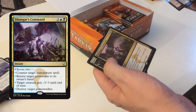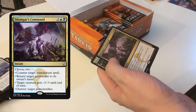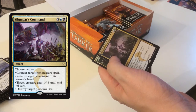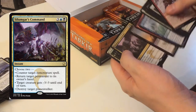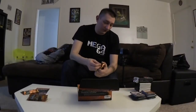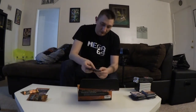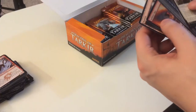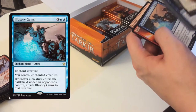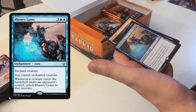Silumgar's command — choose to: counter a non-creature spell, return target permanent to its owner's hand, target creature gets minus-three minus-three, or destroy target planeswalker. Yes — you are going in my deck, congratulations. Also good old Sarkhan, another solid pull.